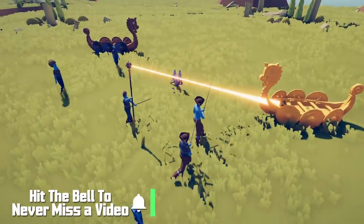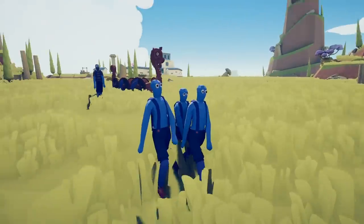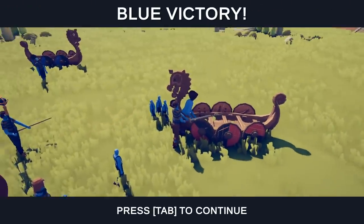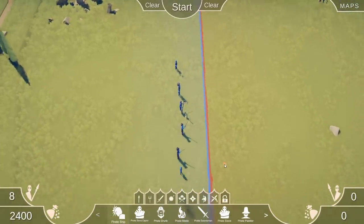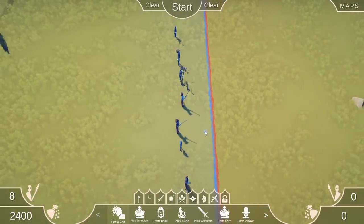This guy right here — I'm assuming it's like a reverse healing — but this pirate summoner pumps out these little baby pirates. Look at them! So this is the actual unit. That's what we're going to be doing today: checking out these pirate units and seeing what they're capable of doing.